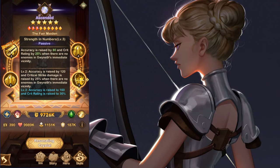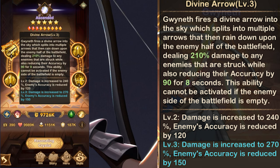Then she also has her ultimate. Her ult only triggers on the enemy side of the field if there are enemies present there — that's a common question. It deals some damage and also reduces enemy accuracy by 150, which is likely the highest in the game.